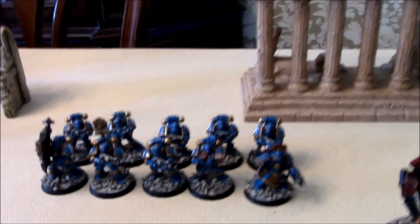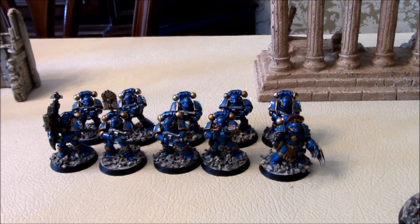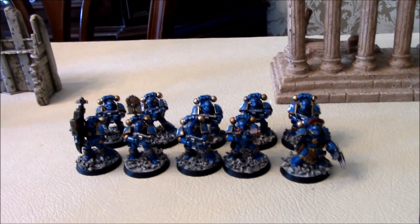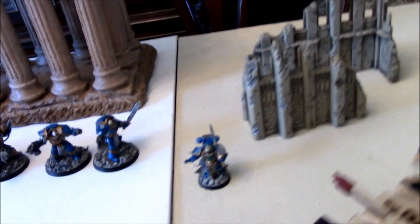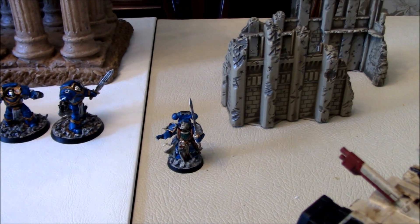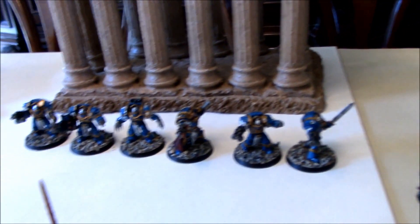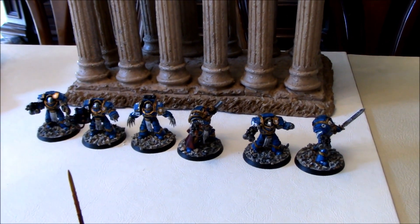Here we're starting with the Ultramarines — Ultramarines Tactical Squad. Blue and gold, same basing scheme. In the middle here we have the one Dark Angels miniature I have completed, the Librarian. And then on the left we have the Terminators and the Ultramarines General from the Betrayal at Calth box.